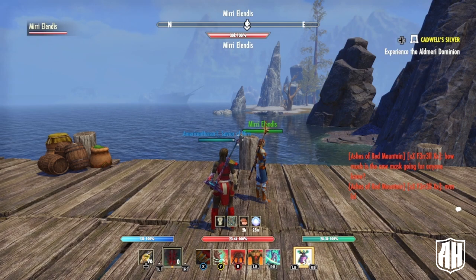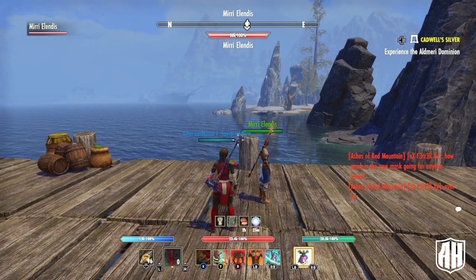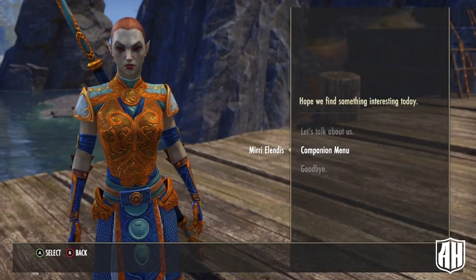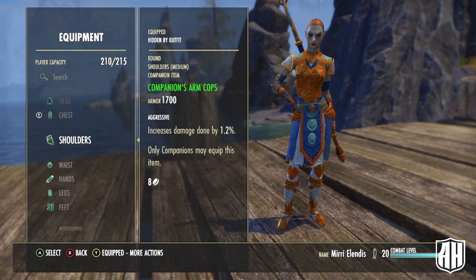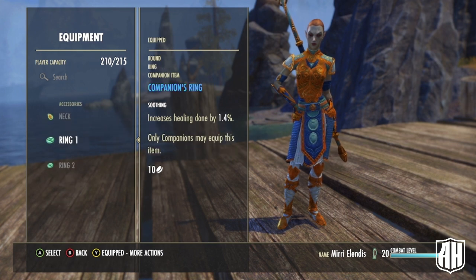If you're going to use a companion, bear in mind they will steal kills from you so your stacks accumulate more slowly. I recommend going with a healer — I like Mirri as a healer. I have a mixture of Soothing and Quicken to reduce cooldowns so she can heal faster, a little Aggressive here and there for a bit more damage. You could easily add another Soothing to increase her healing output. I have the augmented trait to increase buffs and debuffs — it's one of the few purple pieces I got.